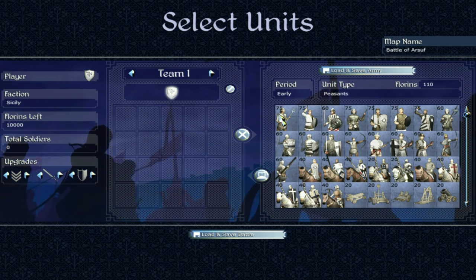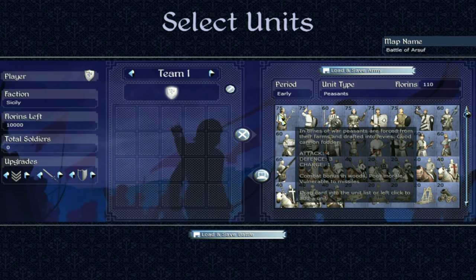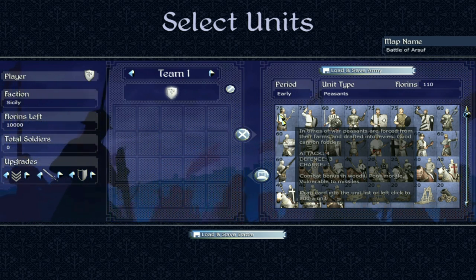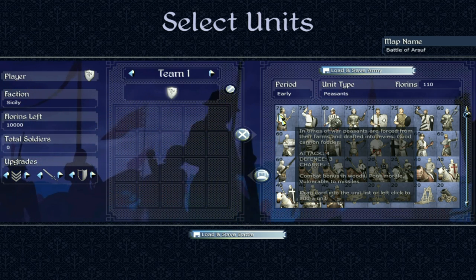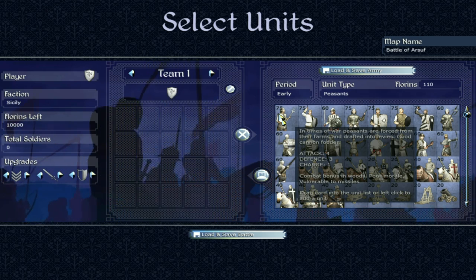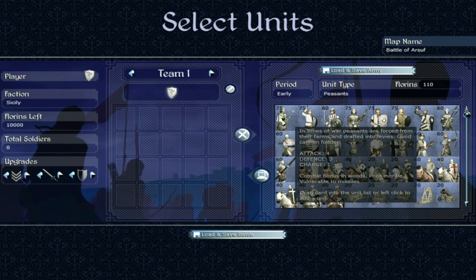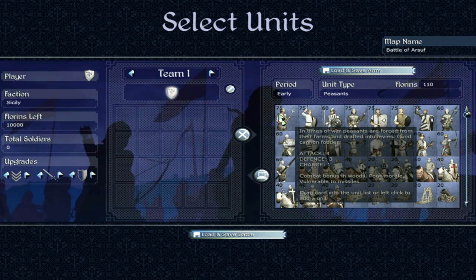Here are the Sicilian units, and we're going to start off, like we always do, with peasants. Peasants are not amazing by any stretch of the imagination — attack 4, defense 3, poor morale. They're very unorganized and not particularly effective in combat, so I would never rely on them in battle.